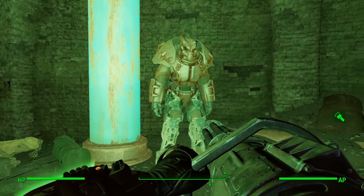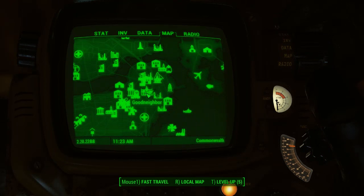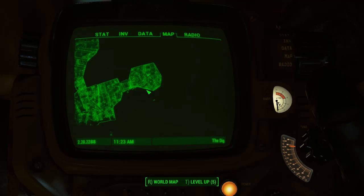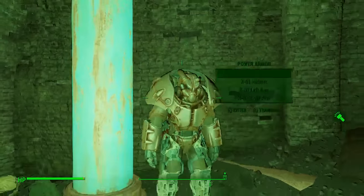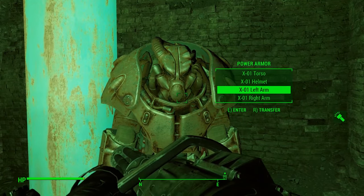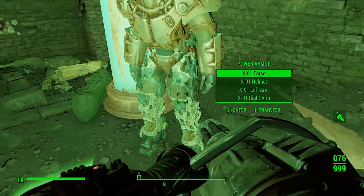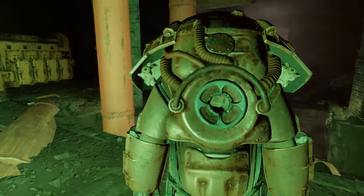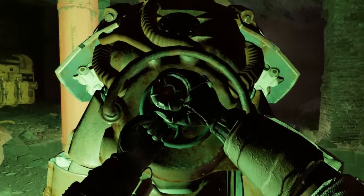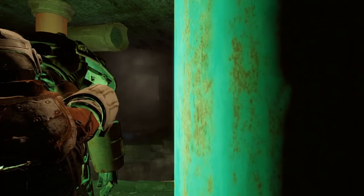To get X01 to spawn, you've got to be at least level 28, but some people say it's 28 and some say 30 — I recommend coming at level 30 to maximize your chances. There's the torso, the helmet, the left and right arm, so unfortunately no legs with this one. Make sure you bring a fusion core with you, go ahead and grab it.